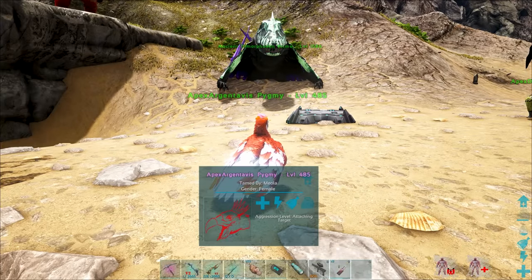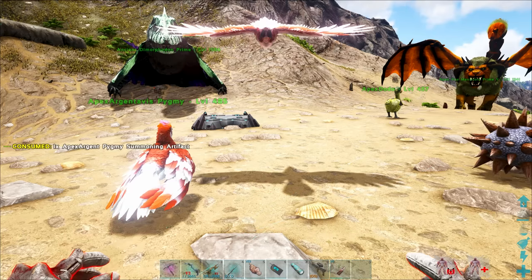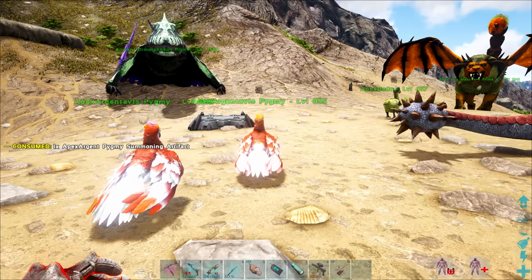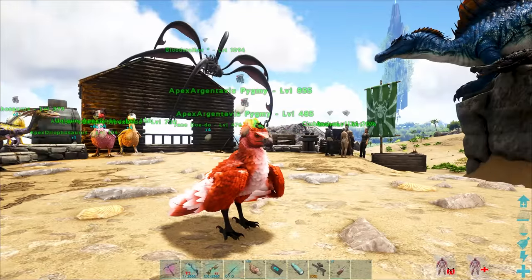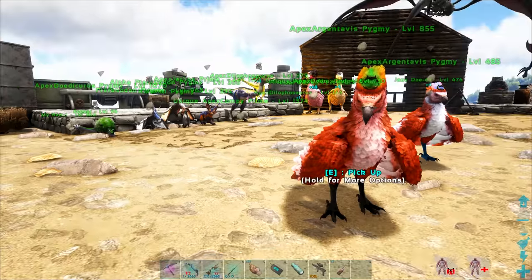That's a really low-level Apex Argy — disappointing. But hopefully this second guy can give us something a little bit better. 8.55 — that's much better. That is so much better. Now I actually need to decide who we're going to take.